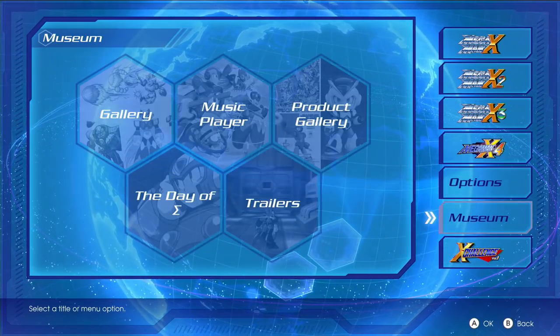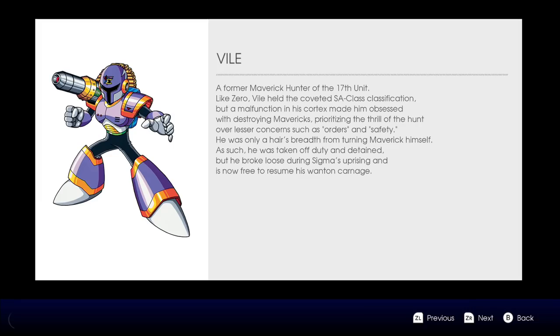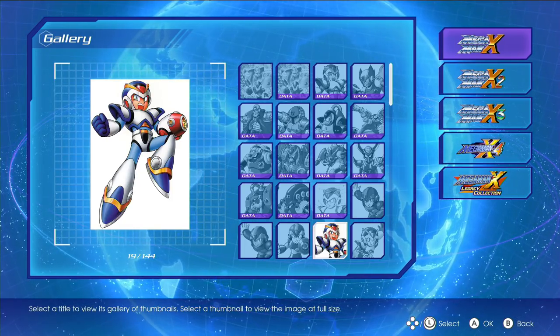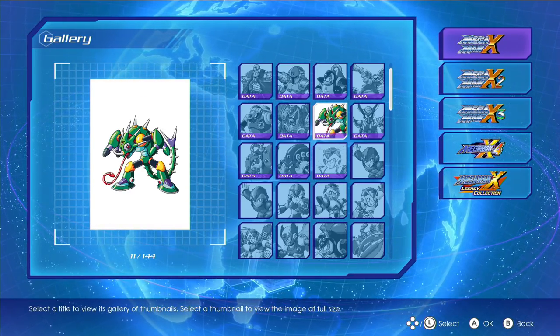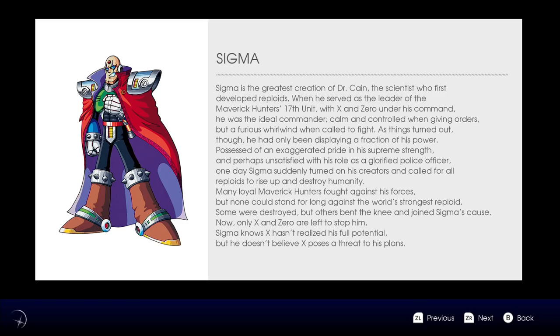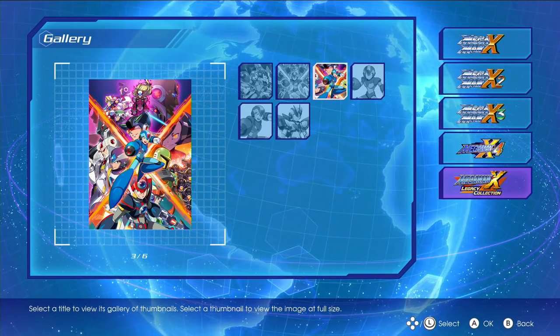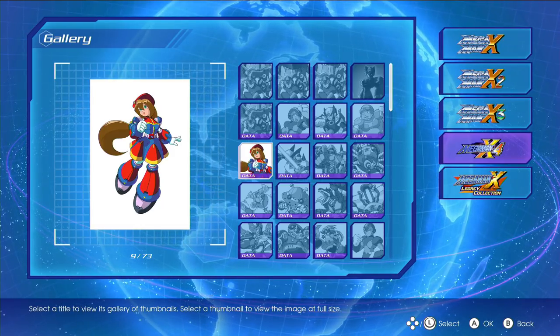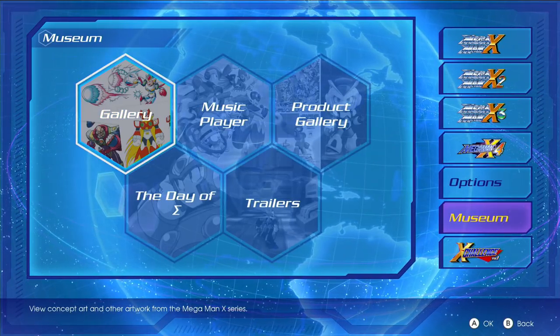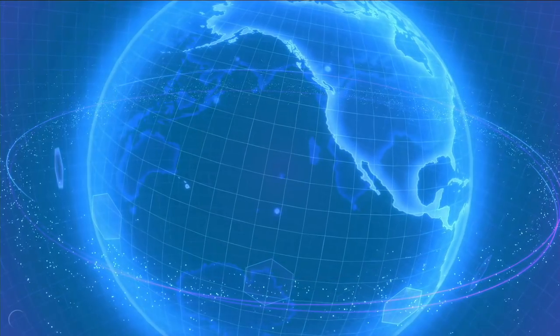You can read about the bosses — here we are, Vile. 'Former maverick hunter of the 17th unit like Zero. Vile broke loose during Sigma's uprising.' So I remember Sigma being pretty much the antagonist for the whole X series, right? Honestly it's mostly Sigma, and then it's Dr. Wily for a few, then some guy pretending not to be Dr. Wily, and then some completely different guy who ends up being Dr. Wily.